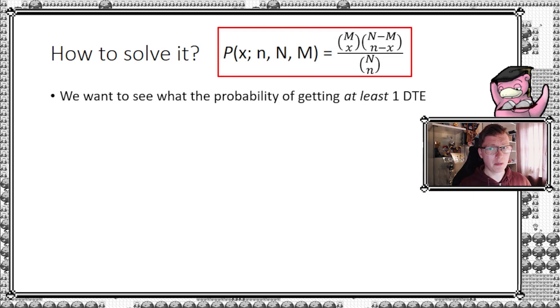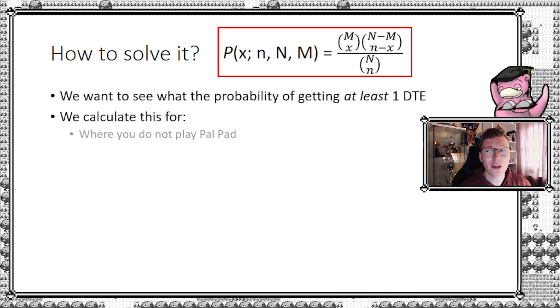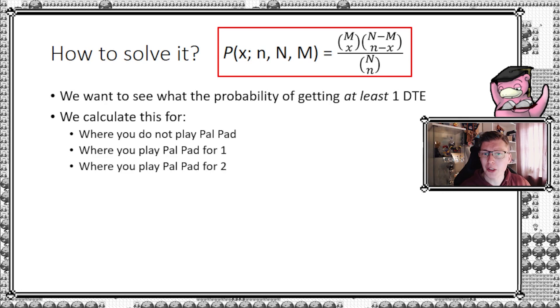We want the probability of getting at least one DTE, because hitting one, two, or more is fine — you just need at least one to be able to attack. We'll calculate three scenarios: the base case where you do not play Palpat, then Palpat for one, and Palpat for two. We can compare the differences in probabilities. I'll show a nice Excel sheet, and I'll also put a link in the description so you can investigate on your own.